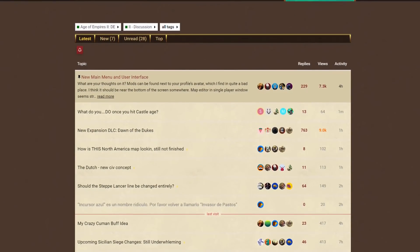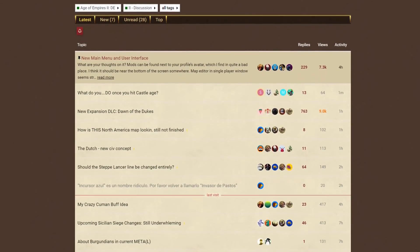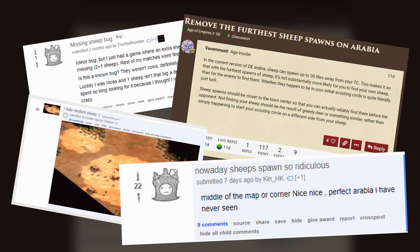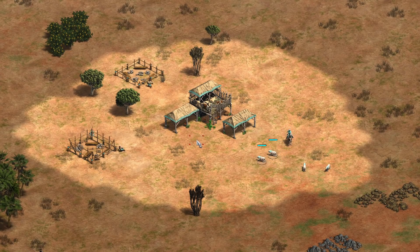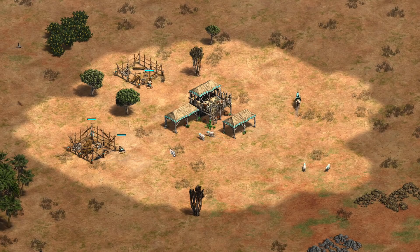If you've visited the AOE2 subreddit or the official forums recently, you've likely seen several posts from players who couldn't find their sheep. The random map scripts have changed quite a bit in the Definitive Edition, so what's happened to the sheep? Do they really spawn further away now? Let's find out.